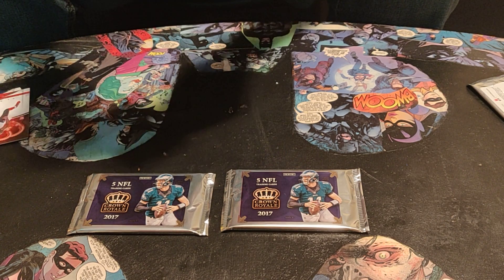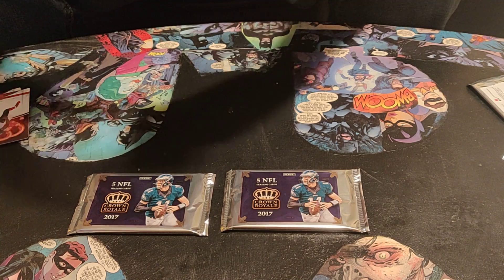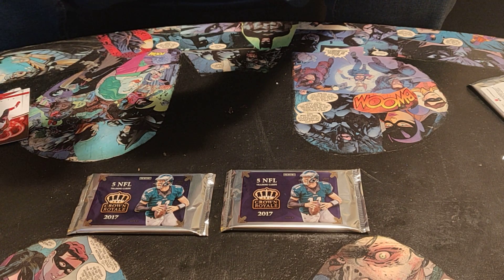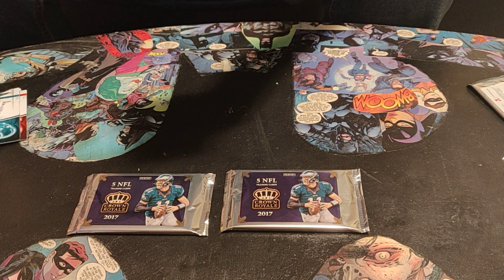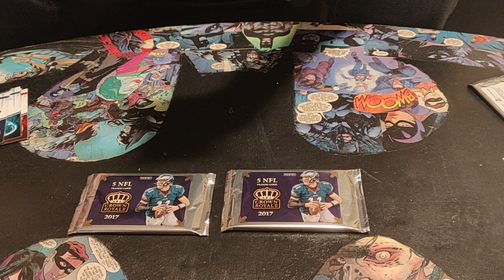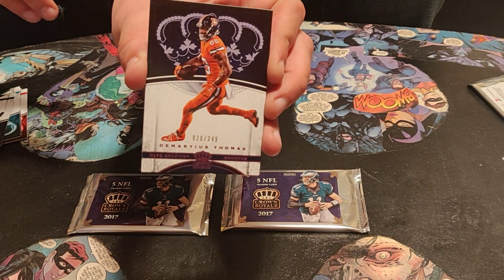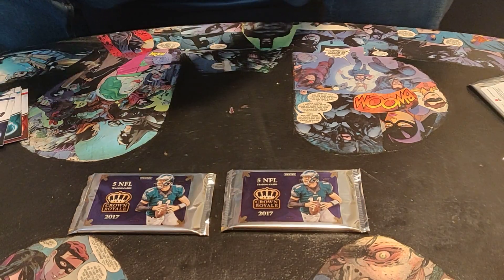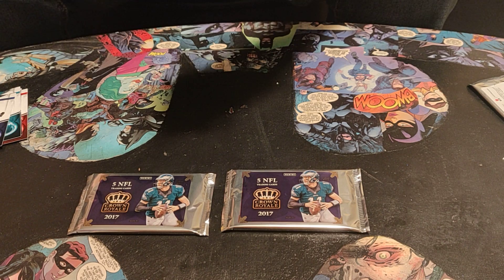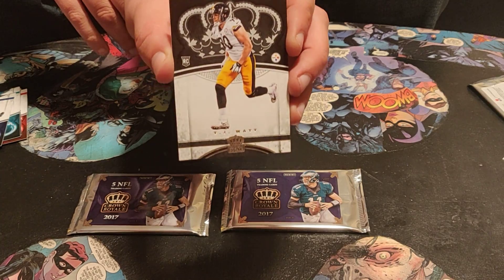Those are the two fatter packs, so they're probably the ones with our hits or points. Ajayi on the Dolphins still. DeMarco Murray — I think he's out of the league, I don't know if he ever officially retired or not. Frank Gore, and we have a numbered card out of 249 — Demarius Thomas, it's got purple or pink foil on it. He's now in Houston and I'm not sure if it was a one-year deal or what. TJ Watt rookie card — pretty cool.